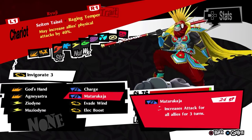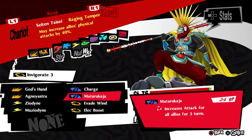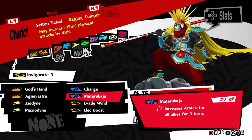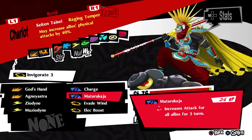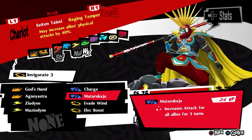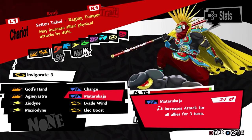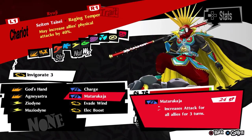Then, Mataraka-ja — this is actually one of his best skills. It is what makes the party of Ryuji, Makoto, and Yusuke's synergy so great. With all three of them: Mataraka-ja on Ryuji, then Masuku-ja on Yusuke, and then Maratara-ja on Makoto, you basically have a free AOE Heat Riser. AOE Heat Risers are not in this game except for Thermo Ply on Chihaya, which I will mention. But sometimes you don't want to use that setup because it's very complicated and hard to get. This is a very good skill that gives him great team support, and his synergy with Yusuke and Makoto is amazing.